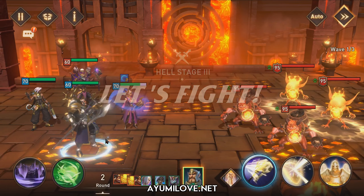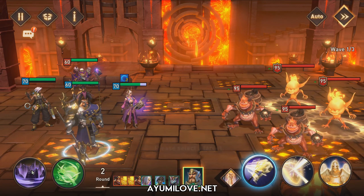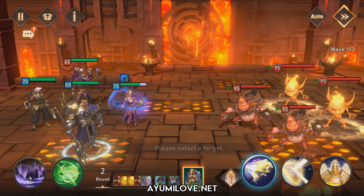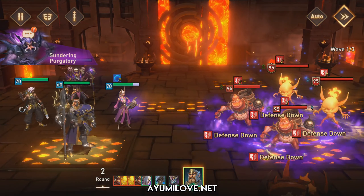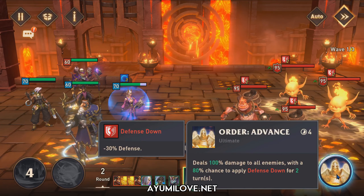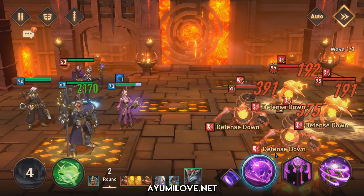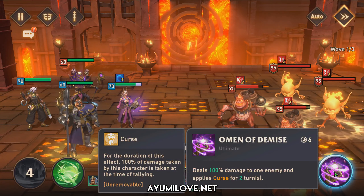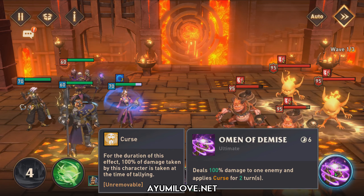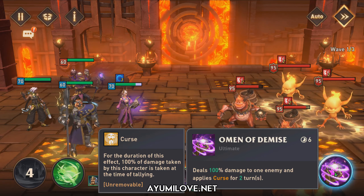I'll put this on manual mode. For the first part, I've set up William to go first — he'll apply Sundering Purgatory. Ensure he has at least 80–100% focus to apply defense down on enemies. On auto, he'll also use his Order Advanced ultimate ability to cast defense down. Next, Zidlin will use his Omen of Demise to apply his curse, which allows the enemy to receive double damage once the curse expires.